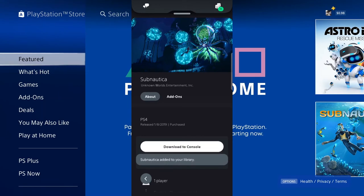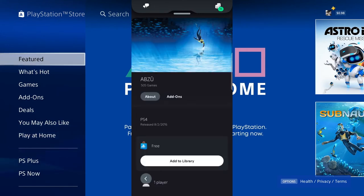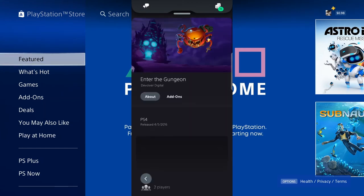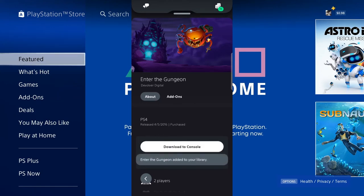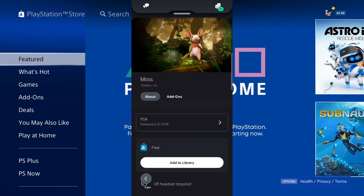Subnautica added to your library. It prompts to download to console, but I don't want that — I just want to add these to the library. This is a great way to add a ton of games to your library even if you're not sure you're going to play them. Just add them and you'll have them there. You never know when you hit a dry spell and you've got nine free games waiting for you.